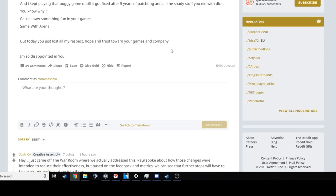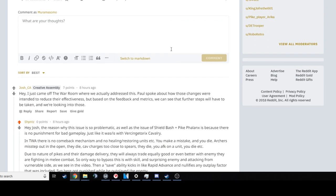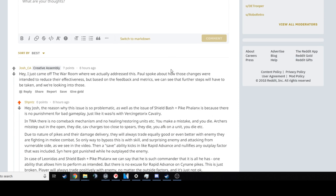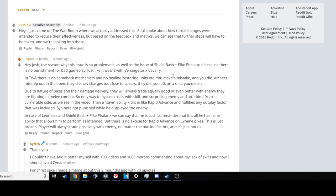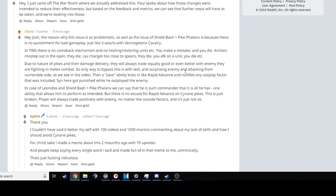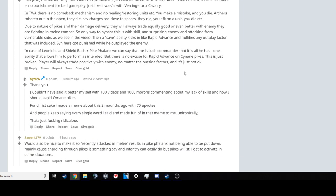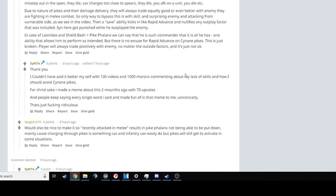I'd also like to point out some interesting comments. Spannats pointed out the Shield Bash and Pyke Phalanx combo — there's no punishment for bad gameplay. So if you're flanked, or if you mess up with your Pykes, just Shield Bash and hit again. I want to say the Shield Bash and Pyke combo should be valid — that should be Leonidas' specialty, so to speak — but there definitely should be something to mitigate that.